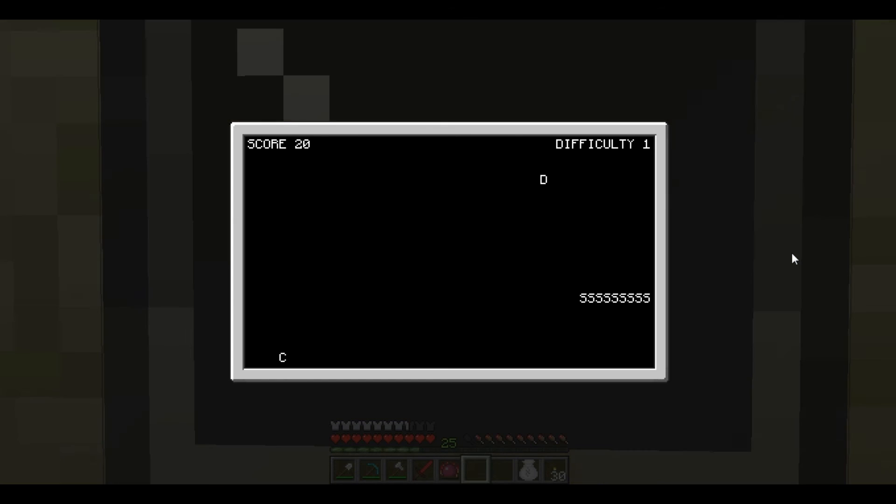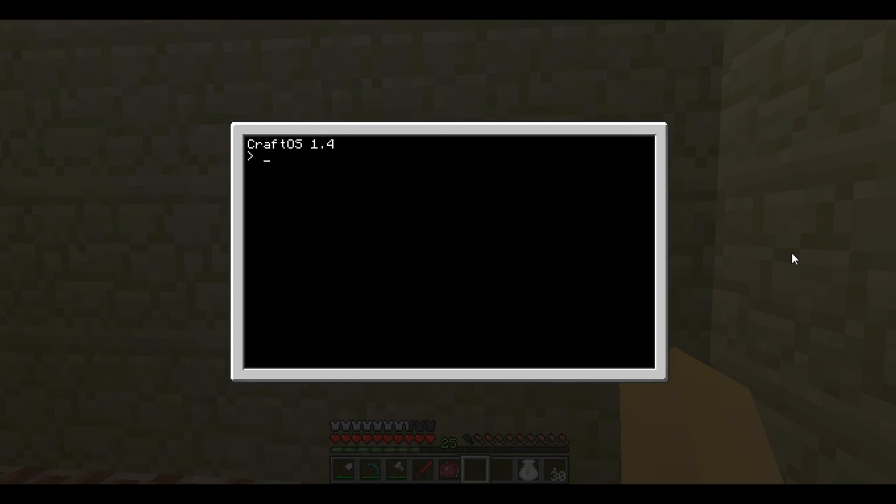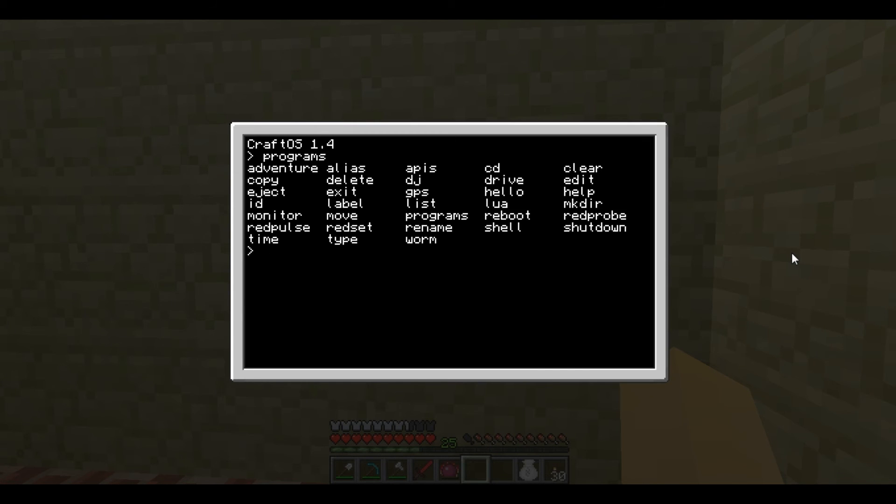If you want to completely reboot the computer and go back to a blank state, it's Control and R. And then you can type in anything again. So this time, type 'hello', and it shows a sample text that can be typed out when accessing the computer.